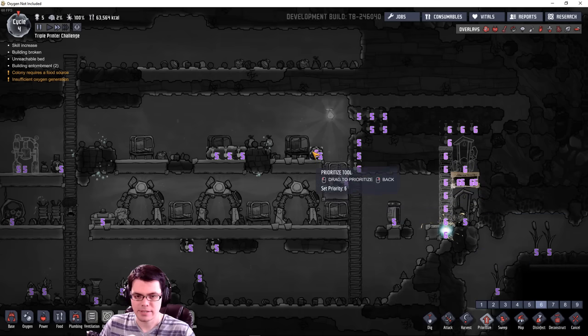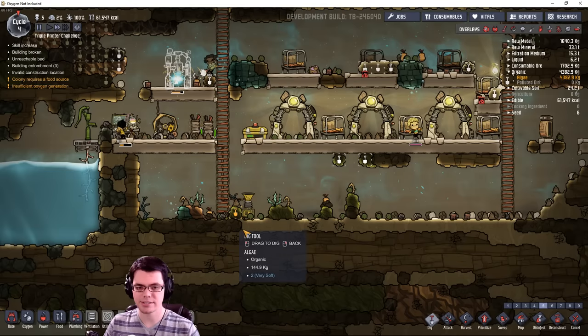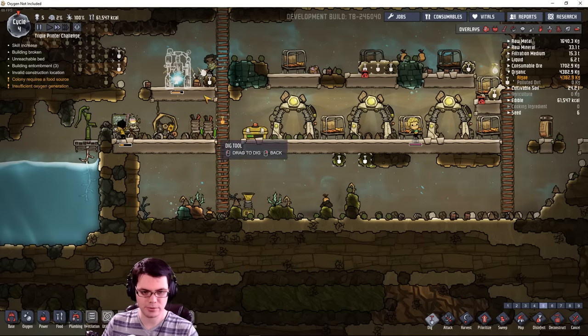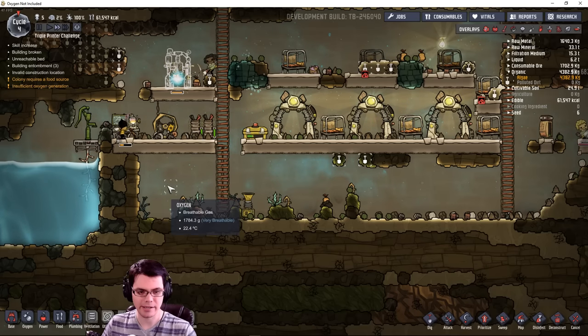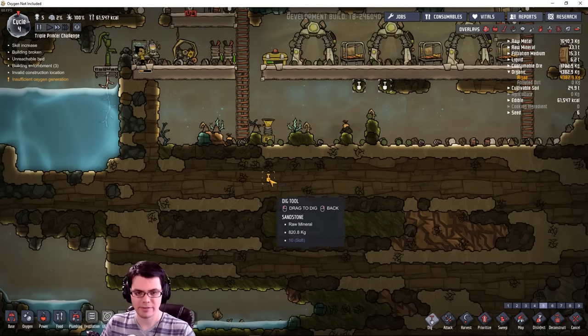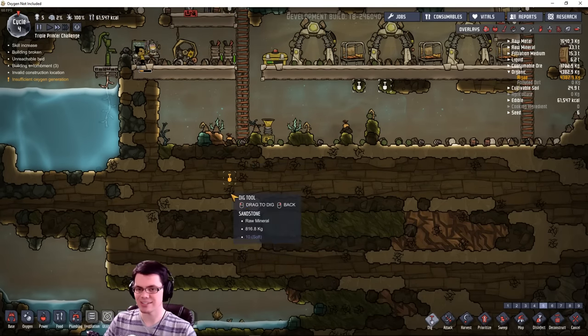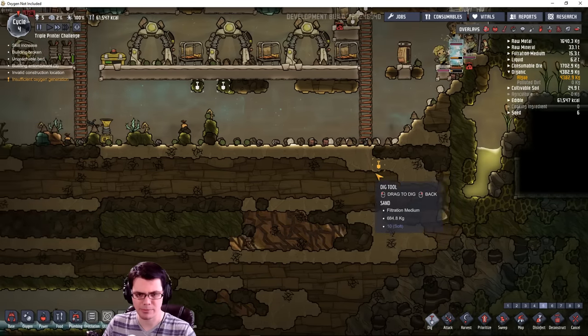I'm going to need a carbon dioxide box somewhere to store food. Even though I'm making it up here, if I have a low spot the carbon dioxide can settle in that area — down here in the bottom right would be best. My plan is to dig down here nice and deep.